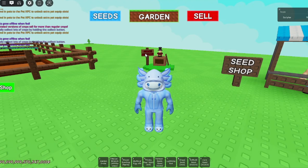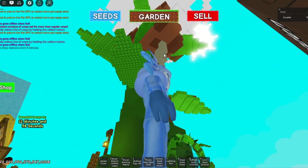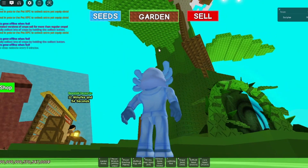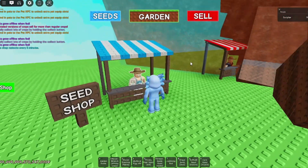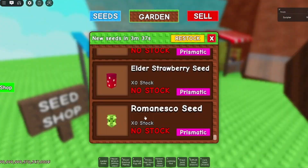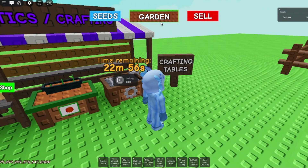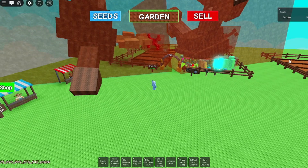Hey guys, today I'm going to show you how to macro and grow a garden in the new beanstalk update. The macro will be able to grow the beanstalk in the center of the map automatically, purchase from all the shops, and do the crafting up at the top. On top of that, it can also buy all of the seeds, gears, eggs, regular crafting, merch and merchants. It can also automatically collect all the plants in your garden so that you'll always have the right plants to deposit to the beanstalk.